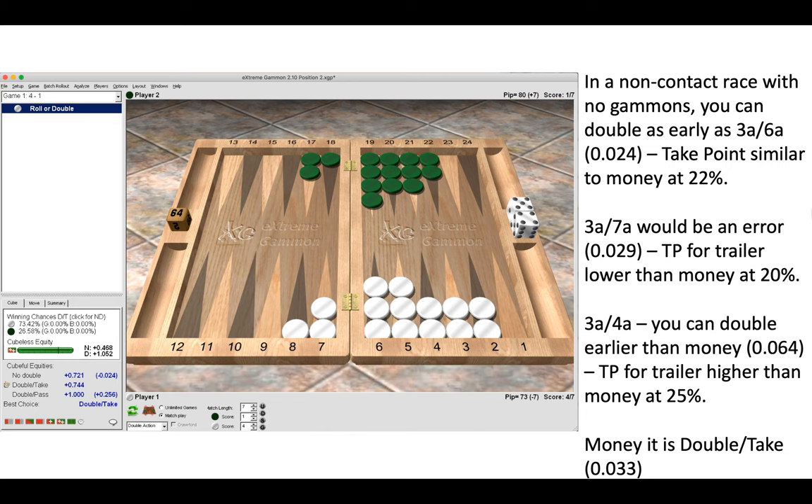It's really important to understand the difference from money. For money the take point is 21.5%. When the take point is 20%, we have to wait longer to double because our opponent has an easier take. But when the take point is higher at 25%, we can be much more aggressive because they have a more difficult take. I would advise looking up take points in the cube information on XG, or finding them online, and studying whether the take point is higher or lower — that determines whether we can be more aggressive or must be more conservative with the cube at different match scores.